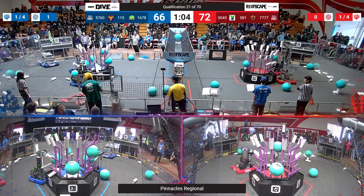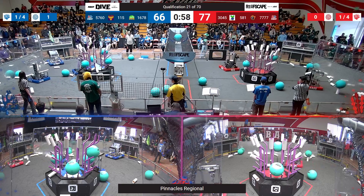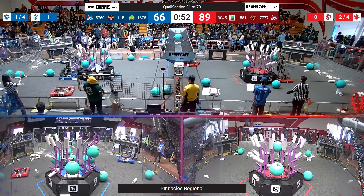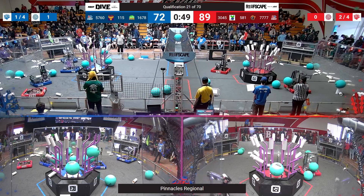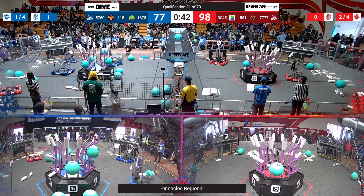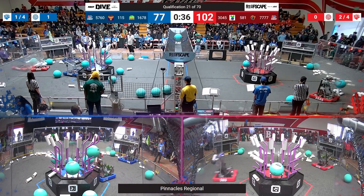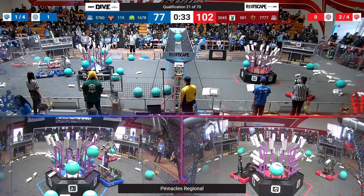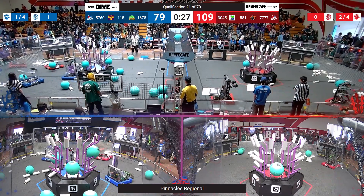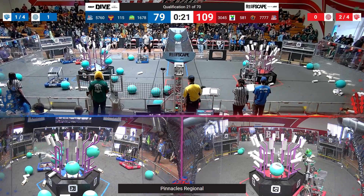We're coming up on a minute remaining. This is still anybody's match — under five points separate the teams. After the Citrus Circuits score one or two more, we've got a foul perhaps being called. The Septobots have to play very careful with the defense they want to do. 581 has just been absolutely on fire — they've completely filled up that half of the reef, and now the only thing remaining is that back third. With 35 seconds remaining, these teams better at least get the coral ranking point. It looks like they've both been trying to maximize L4 scoring to win the match, but is it going to cost them the coral ranking point by not doing an up-down?